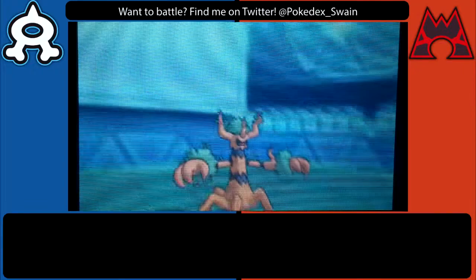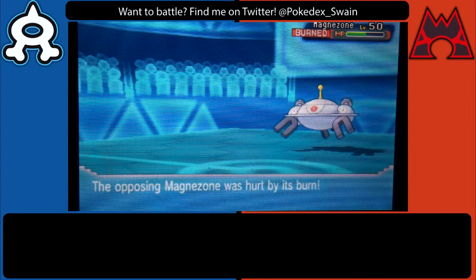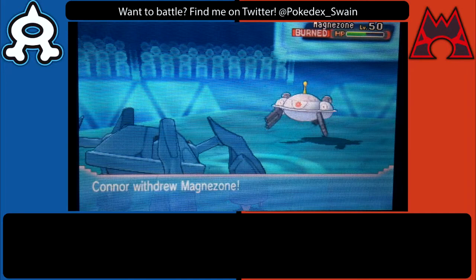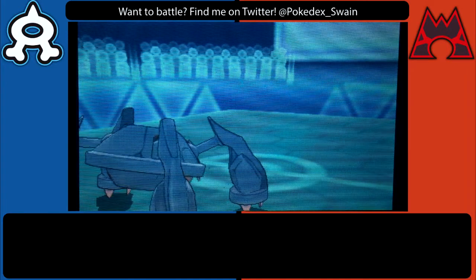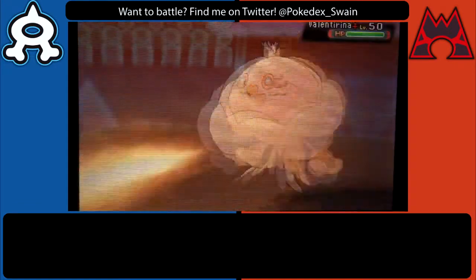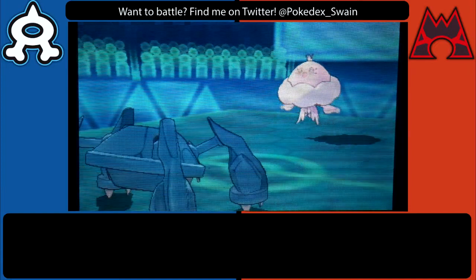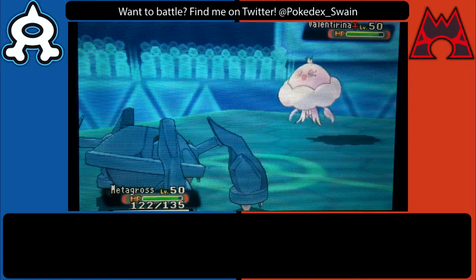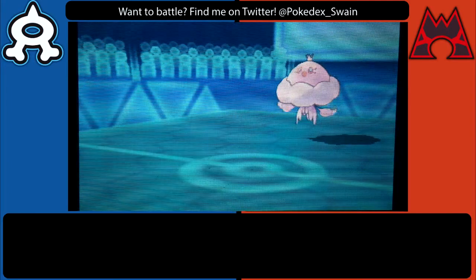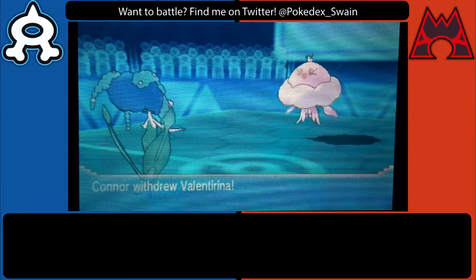I could have switched in Metagross at any point but I was afraid that without Earthquake on that Mega Metagross, neither Zen Headbutt nor Steel type moves would get the job done. So I go back out into Zoroark, still disguised as Metagross, and go for Flamethrower hoping he stays in to trap me. Since he switched out I figured he was either Specs or Scarfed, and I hit Jellicent on the way in, revealing that I am Zoroark — so that blew the disguise.